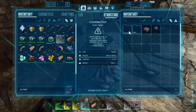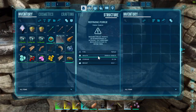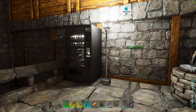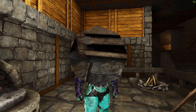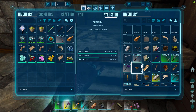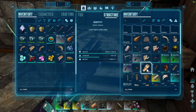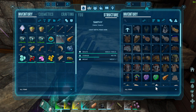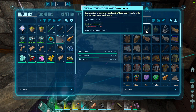I tested the cooking pot — nothing. Then I tested the forge, because sometimes you can craft event items in a forge — also nothing. I was really confused as to how this works. Then I read that it's in the Smithy. As you can see, in the Smithy there is a Holiday tab at the very top.